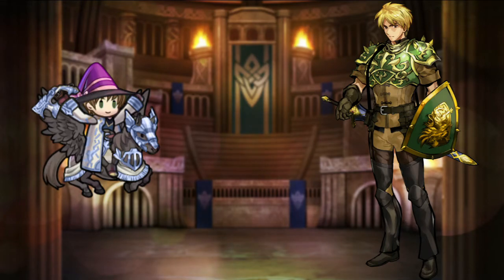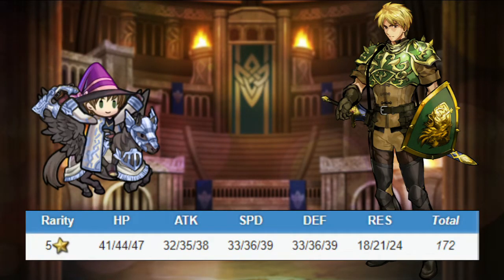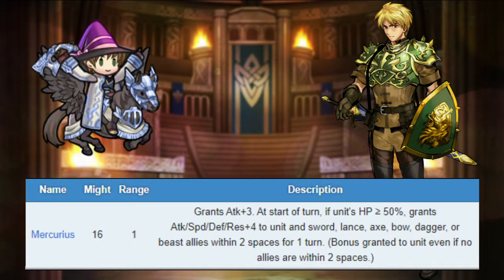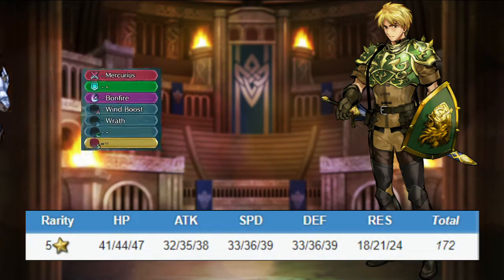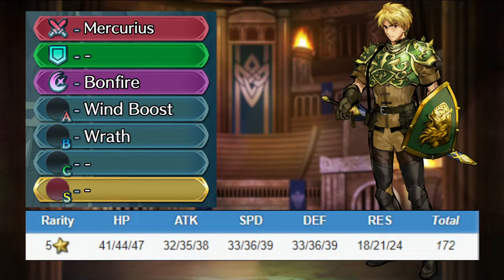Astram is a sword infantry hero. He has good attack, speed and defense, and bad resistance. He comes with the legendary Mercurius, buffing himself and close physical allies at the start of turn if he is over half HP. He also comes with bonfire, wind boost, and wrath.